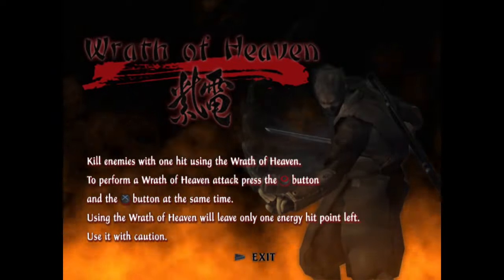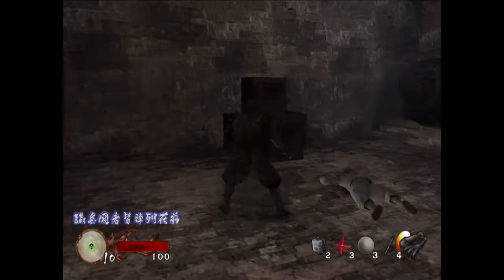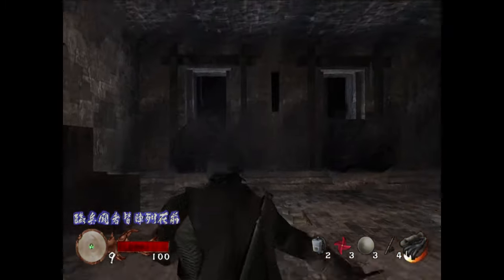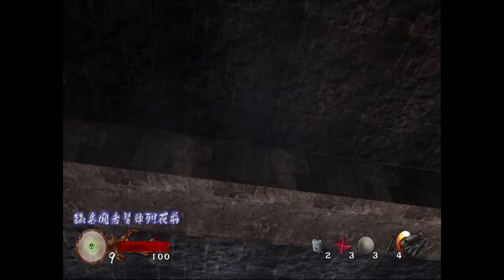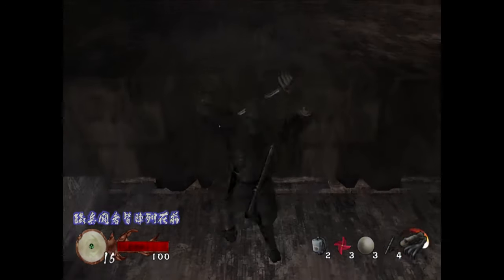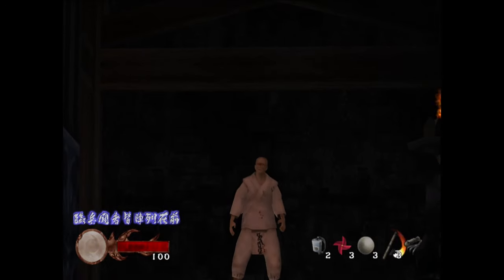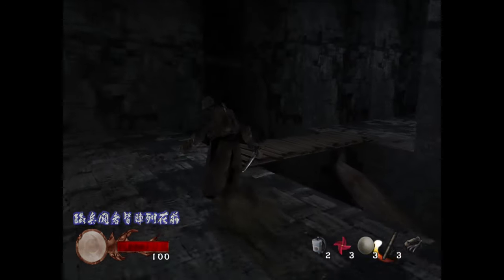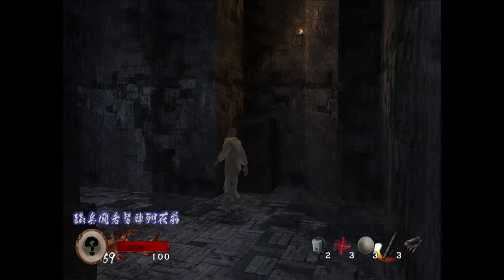When you kill enough baddies, you'll get this awesome magical girl transformation and unlock a new ability — in this case, the titular Wrath of Heaven: a one-hit KO attack. This will be rather useful in a short while. Anyway, back to the run. Grapple up to the above walkway and blowdart Jean-Luc Picard and turn him into a redcoat. Head up the steps and head to the left over the decaying bridge and wait at this corner for Uncle Fester to finish his patrol route and send him on a quest to the morgue.